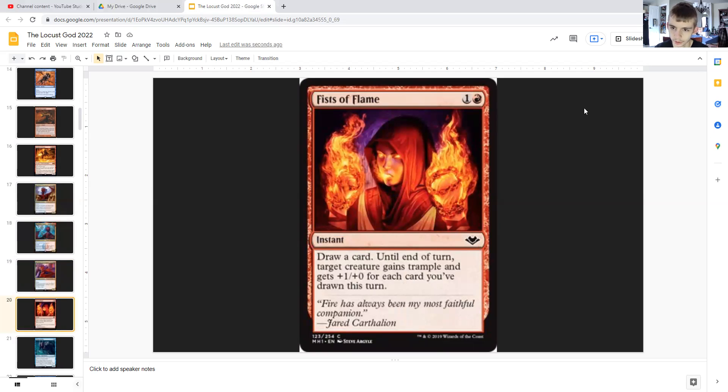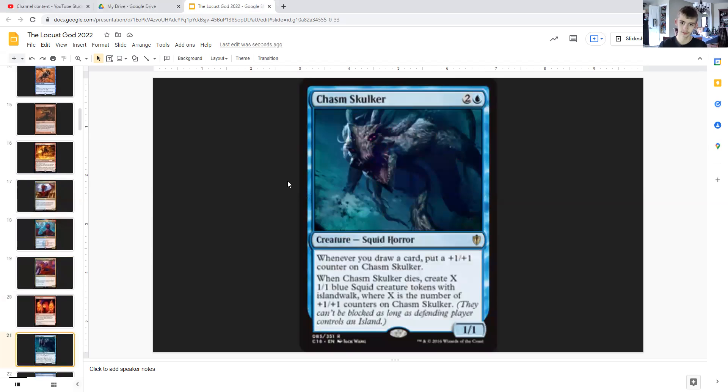Fist of Flame: for one generic and a red, it's an instant that draws you a card and gives target creature trample and +1/+0 for each card you've drawn this turn until end of turn. So if you've drawn a lot of cards, this could just end the game right here, and trample is a pretty big problem.